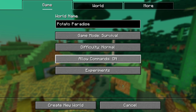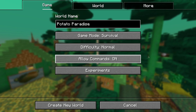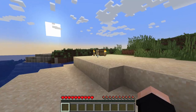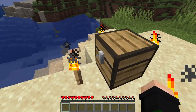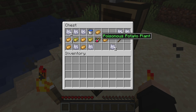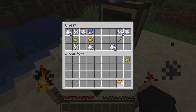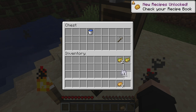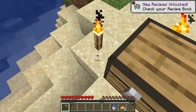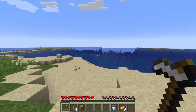We're going to call it Potato Paradise, play in Survival, and allow commands just in case I need them. We'll keep it normal and hop right into it. I did play a little bit just to wrap my head around some things, but we get this little starter chest with a poisonous potato plant — which I still don't know what this does — some regular potatoes, a couple poison potatoes, some bone meal, a hoe, which is very important, and a water bucket. Got some torches, which is good.